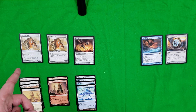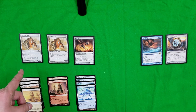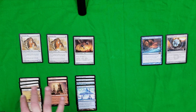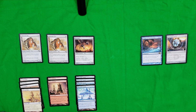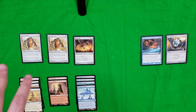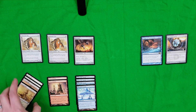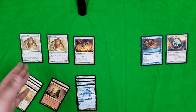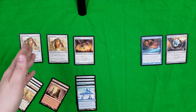With Lodestone Myr out, when you tap an untapped artifact you control it gets +1/+1 until end of turn. The artifact lands are also artifacts, so if you don't need mana and you already have enough creatures, you can start tapping lands to pump Lodestone Myr — it becomes a 4/4, then a 6/6, and you continue on to create this massive trampling monster out of Lodestone Myr.